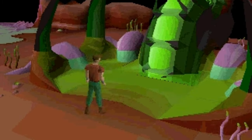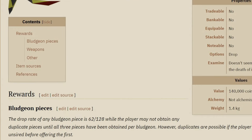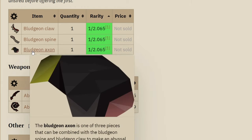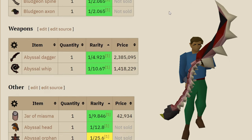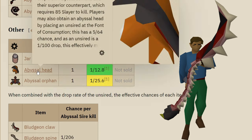The Unsired is kind of like a key — you use it on the room when you first enter, and it has a chance to drop all the unique items: the Bludgeon Claw, the Bludgeon Spine, and the Bludgeon Axe. You can combine all three to make an Abyssal Bludgeon. There's also a chance to get an Abyssal Dagger, a Whip, the jar, the head, and the pet, which is a 1-in-25 chance.